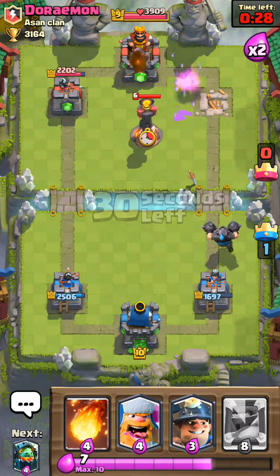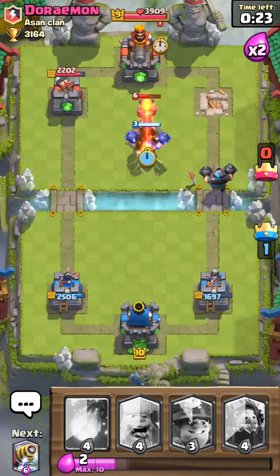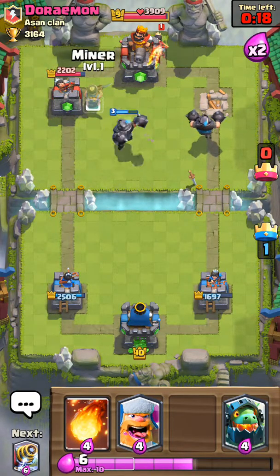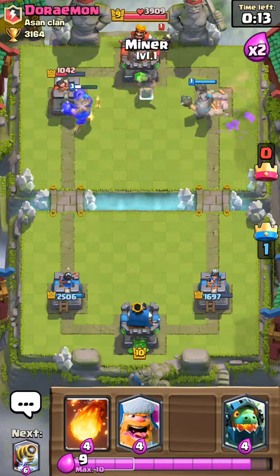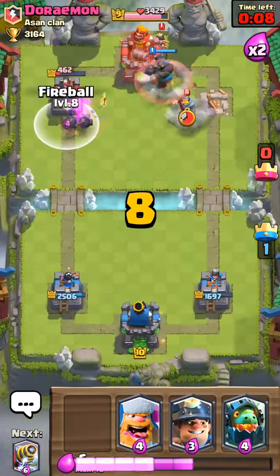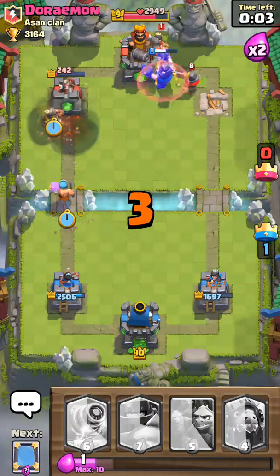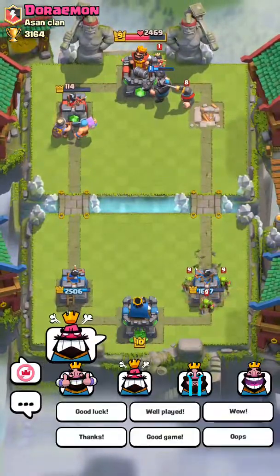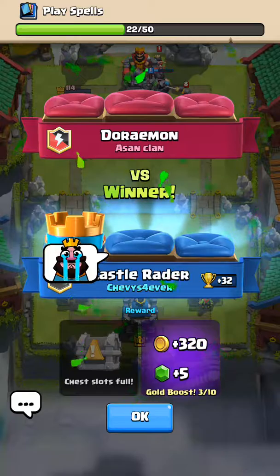Let me explain what level of gems you get in this game mode. The first tower you destroy will give you 5 gems. Then if you destroy the second tower, you get 10 gems. Then if you destroy the king tower, you get 15 gems. So in total, 5 plus 10 equals 15, plus 15 equals 30. That tower will die. Oh, well played. Good game. I only got 5 gems.